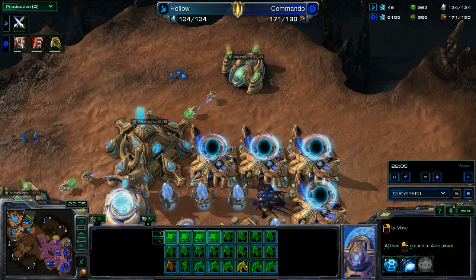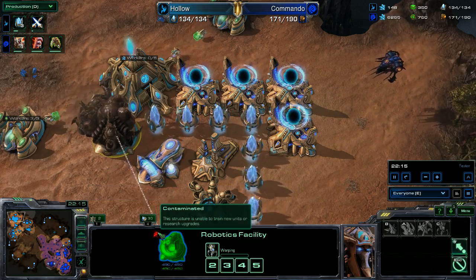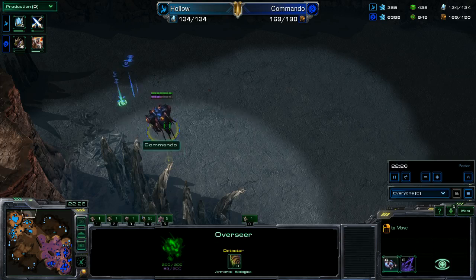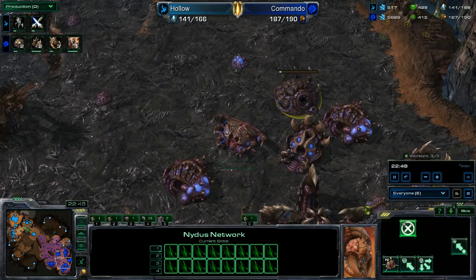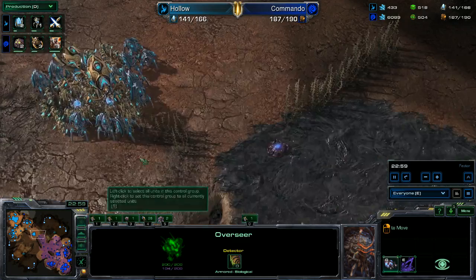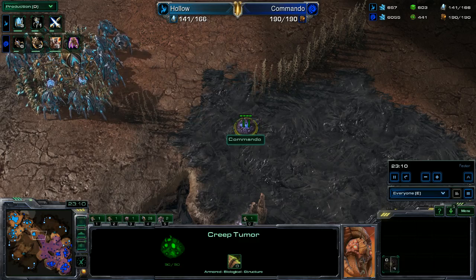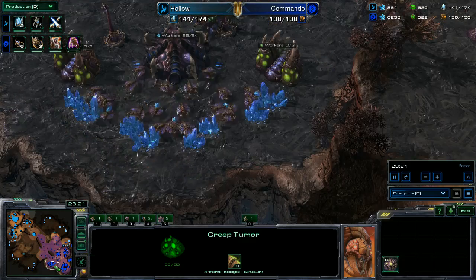The nydus network is full of zerglings waiting to deploy somewhere. Meanwhile, the Protoss army is in the middle of the map. Creep has spread to this point. Finally, Zerg activates a creep tumor to spread more. Three-base Zerg has mined out his main — he's effectively on two bases: 28 drones at one base and 14 at another. Two more ultralisks come out.